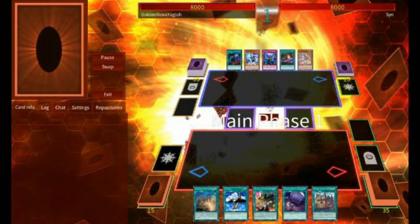Alright, next on the docket is Dragon Maid. Eternity Code has blessed the deck with some much needed upgrades, but they aren't the only ones. Can their update stand up to ours?